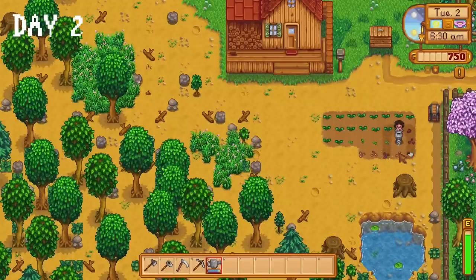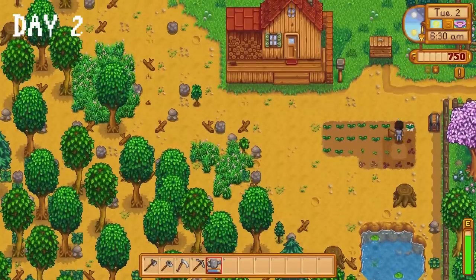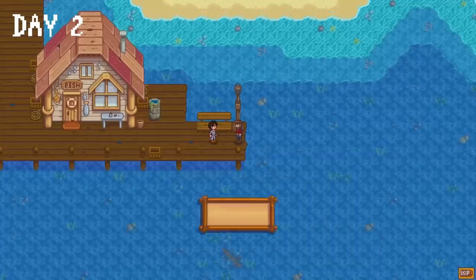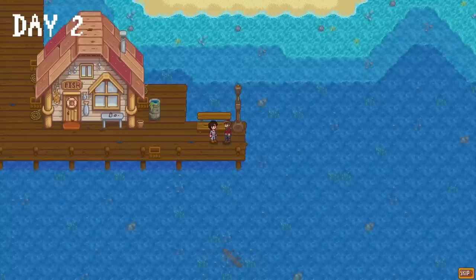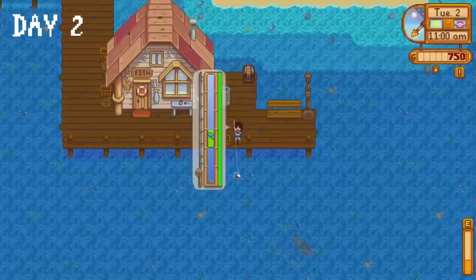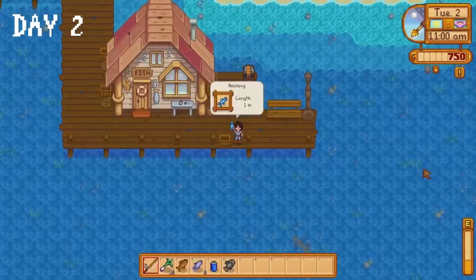It's straight to business on day two as we plant the mixed seeds we collected yesterday and water all of our crops. We chop down some trees, then visit Willy where we receive Stardew Valley's official meta item, the fishing rod. I make a chest, then spend the rest of the day fishing at the beach.